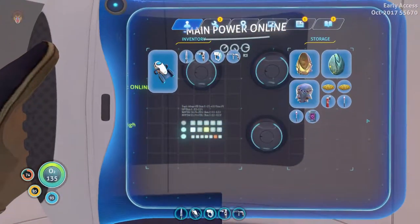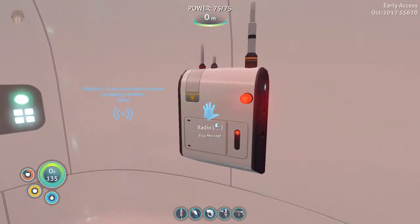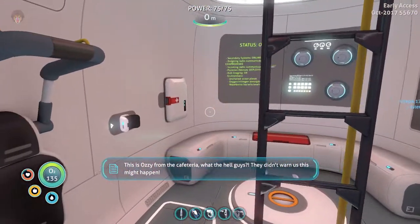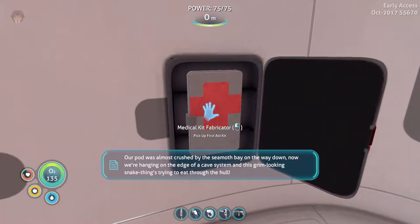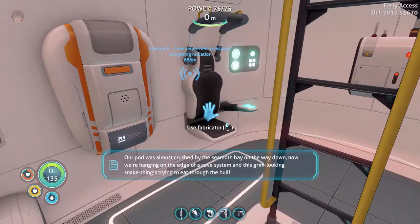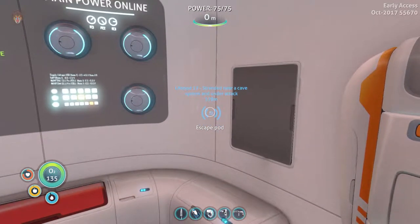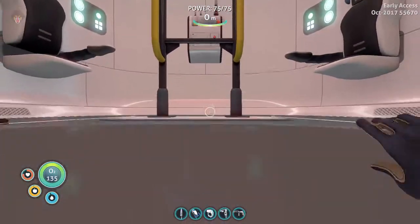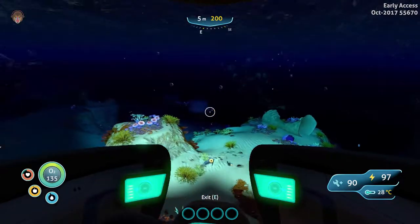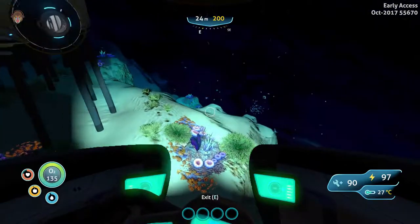So I quickly want to check a couple of things here. I want to play a message — by the sea moth bay, there's a snake thing trying to eat through the hull. I'm just trying to get a system going. I wonder how far that is. I wish there was like a little map or something that you could craft — so nice if we could use a map to explore. Almost killed a peeper! So yeah, I think we have enough power and oxygen to just go for it.